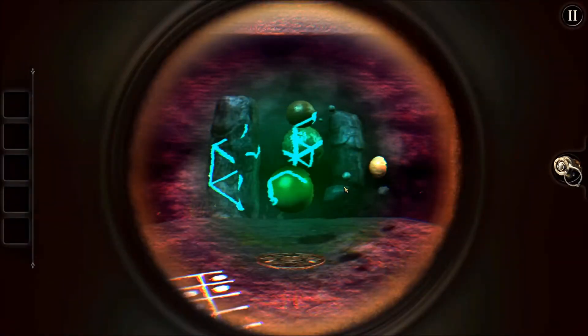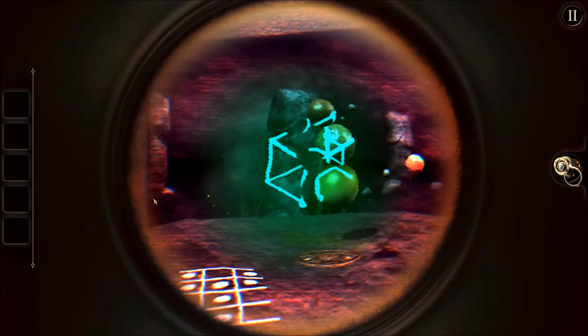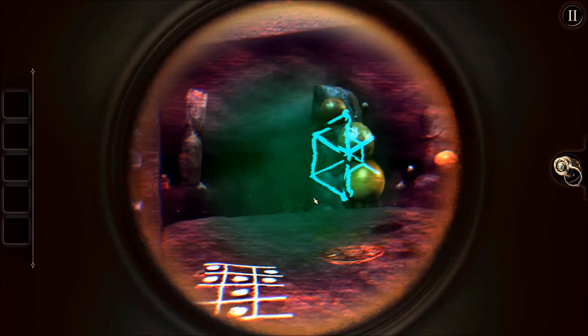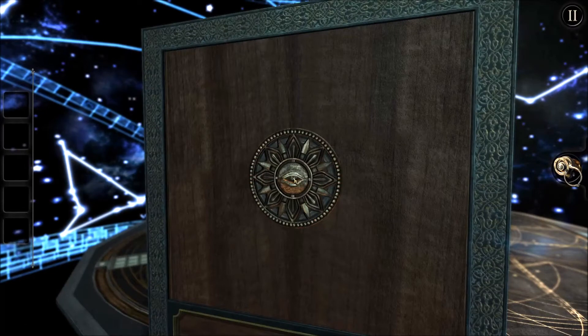That's a damn sight better! Look at that — we can line them up beautifully. Done mine. Mine's gone pink. And we have an eye! Oh, it's a large gold amulet — it's not just an eye! There was something I wanted to see where it goes.